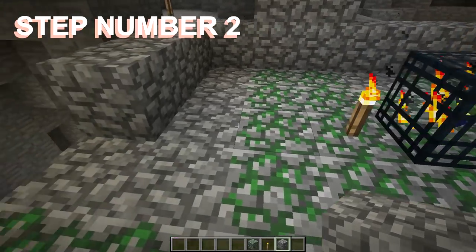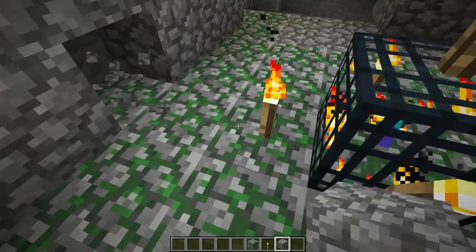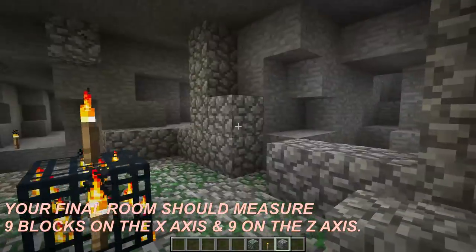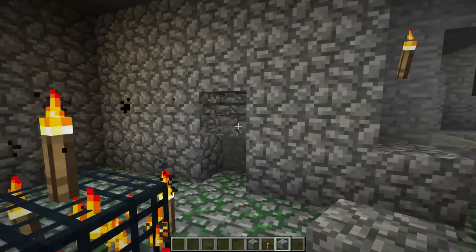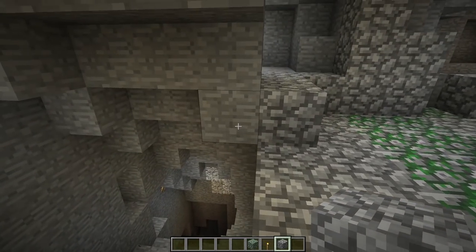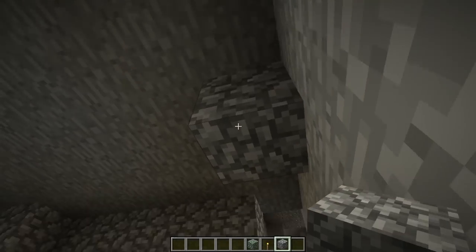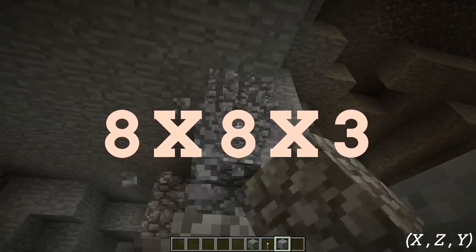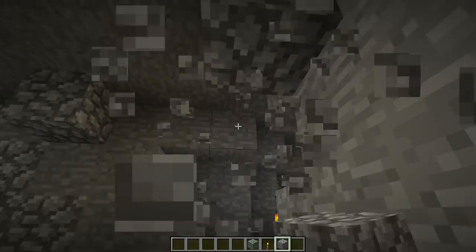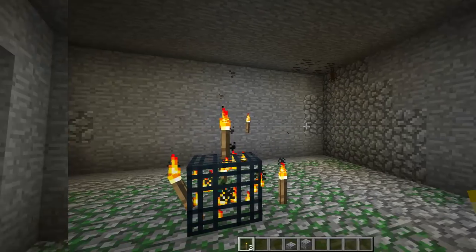Step two is creating a nine by nine room around the spawner. Dig four blocks out in every direction from the spawner, then put your wall in. It's important to have this wall. These zombie and skeleton spawners will spawn mobs in an eight by eight by three block radius — eight blocks in the X and Z, and three blocks in the Y coordinates.